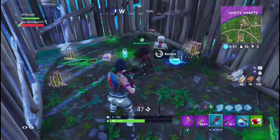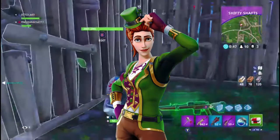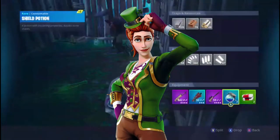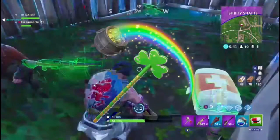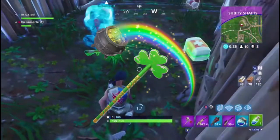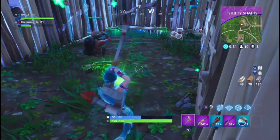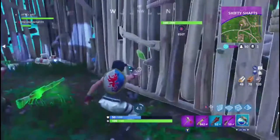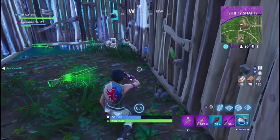For all of you Irish people, we have Sergeant Green Clover — this is a blue skin and it's actually quite cool. But I think what's even better is it comes with a purple pickaxe, and this purple pickaxe is nothing like we've seen before. It has a rainbow on it, a pot of gold, a three-leaf clover — it's quite cool, probably one of the best cosmetic items Epic has given us in terms of pickaxes.